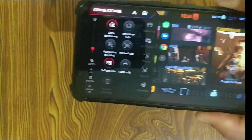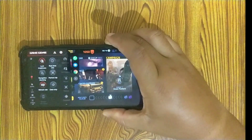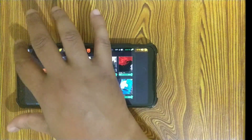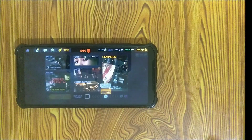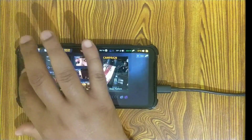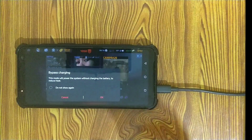We will need this feature when we are playing games, especially high intensity graphic games that get the phone heated up. If the battery is low, charging the phone at this time will add more heat. So bypass charging will make sure that the battery stays constant and it will keep the heat to the required levels so that you can continue playing the game.